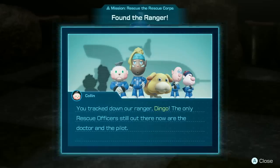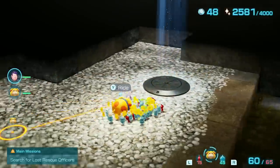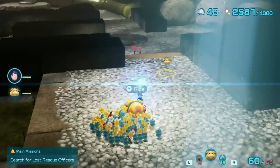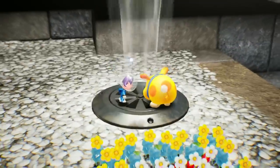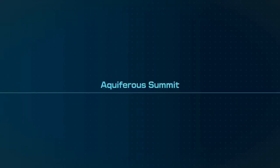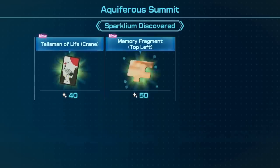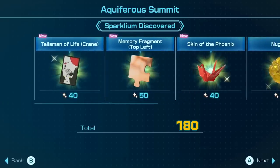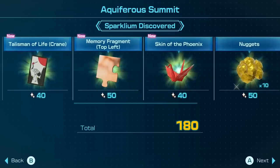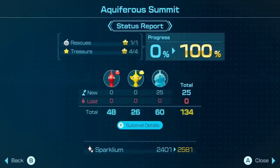The only rescue officers still out there now are the doctor and the pilot. Excellent. I think that's everything — let's go. One rescue with one more puppy point. We got the Talisman of Life Crane — which means there are going to be more of those — another Memory Fragment, Skin of the Phoenix, and Gold Nuggets. Awesome. I don't think there were even any enemies in that cave. Wonderful. Doing well on Sparklium too.